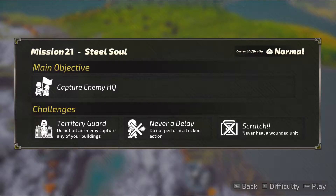The objective is capture the enemy HQ. Your challenges are territory guard — do not let any of your buildings fall — never delay, do not perform lock-ons (that one's a little annoying), and scratch — never heal a wounded unit. So out of all these, which one do you think is gonna be the challenging one? And if you said territory guard, you are correct.